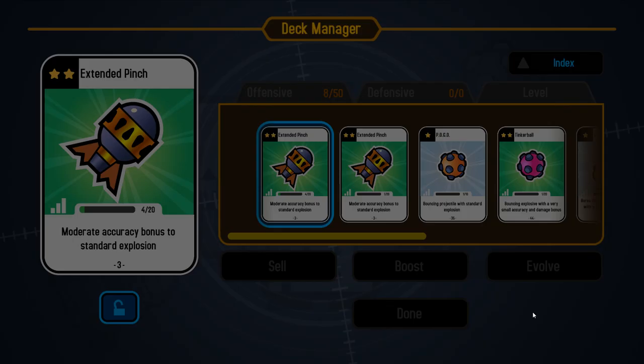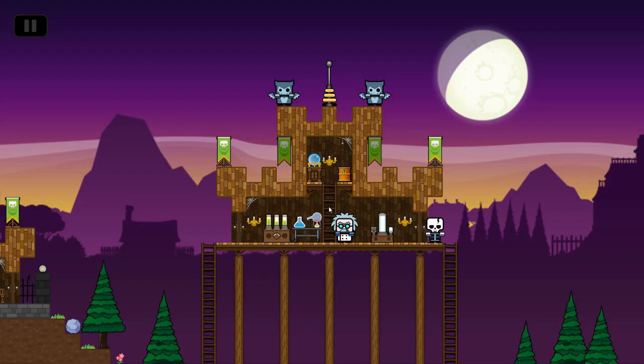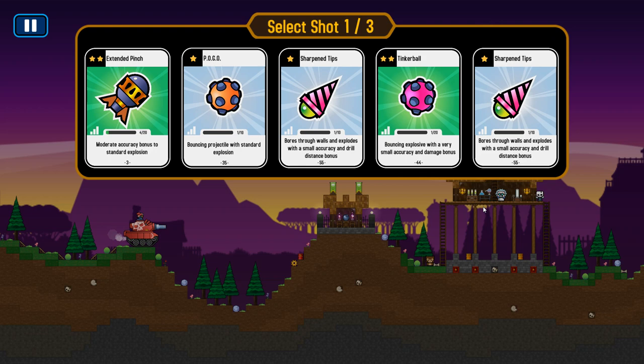We'll boost them like that — converting some of these cheap cards into more useful ones. Now we have a slightly leveled up card at the expense of some cards that we don't want. With these weapons, let's try another scenario and see how these cards play with the boost, assuming we draw them. I'm not necessarily particularly good at the game, so bear with me if we sort of miss the mark on these shots.